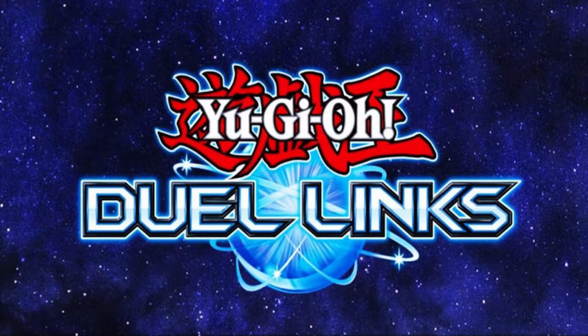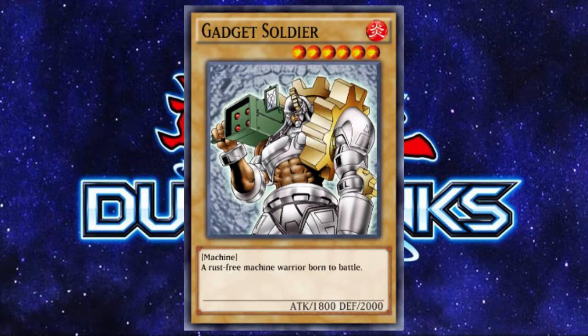There are also events that drop plenty of cards. For example, in Battle City Begins, Gadget Soldier was a frequent drop, so if you're doing this mission during an event, then you're in luck.